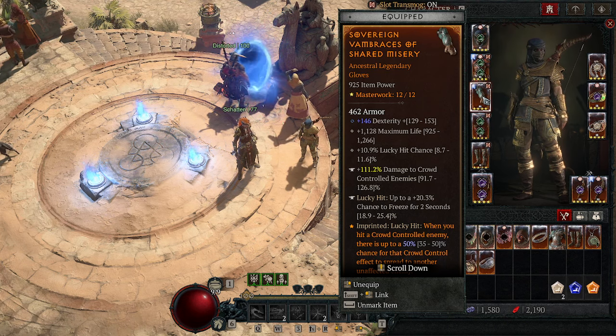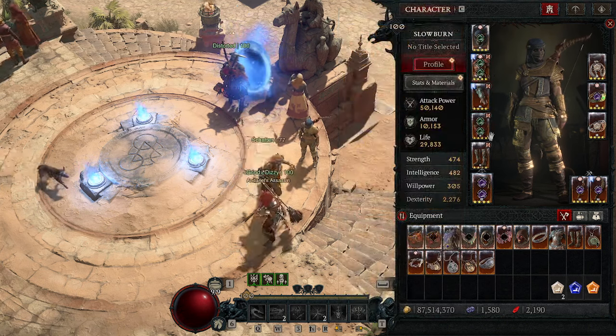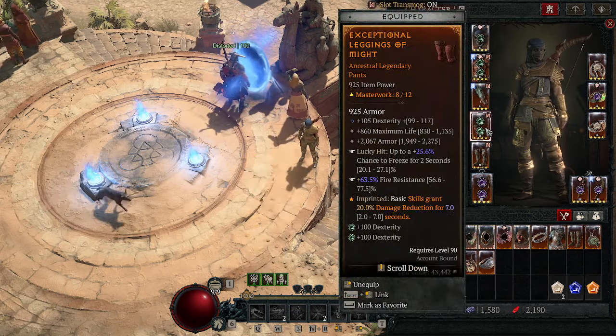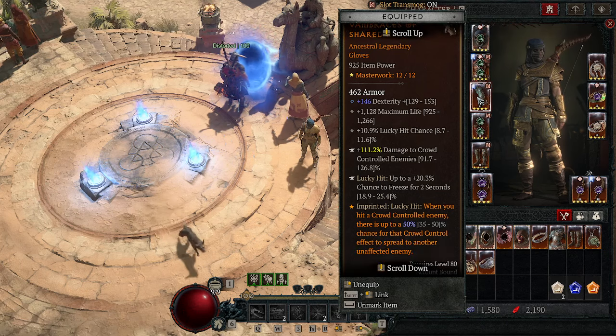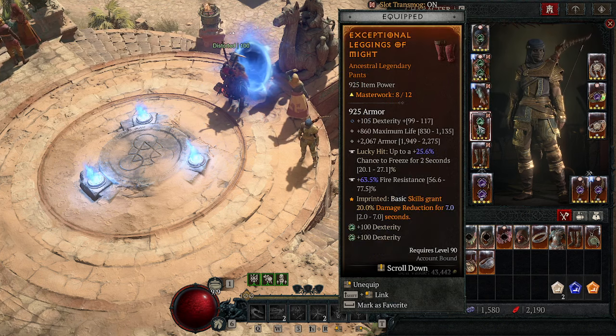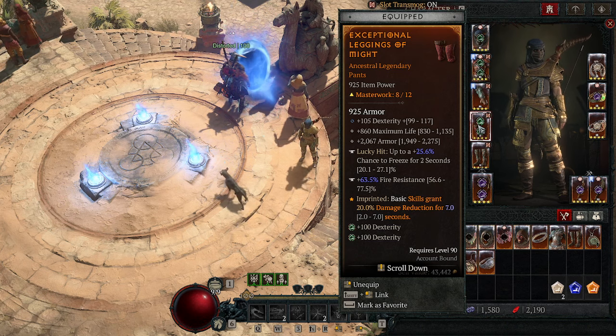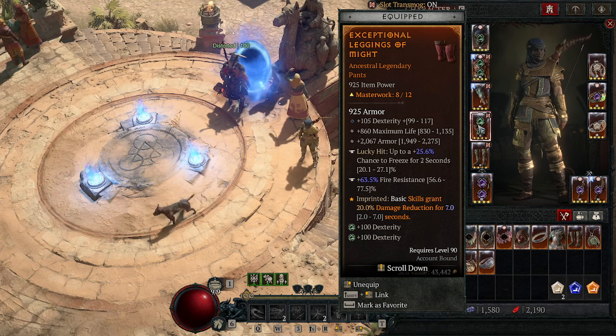The big stat on gloves is Lucky Hit Chance; you can also get Crit Chance here. On pants, we want damage to crowd-controlled enemies plus Freeze or Stun — on the four armor pieces you want two with Stun and two with Freeze. We're using the Shared Misery imprint to spread crowd control to other enemies, which makes blowing up packs easy. The leggings use the Might aspect.